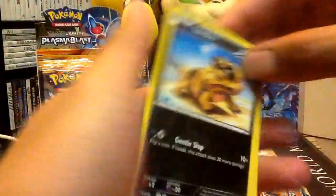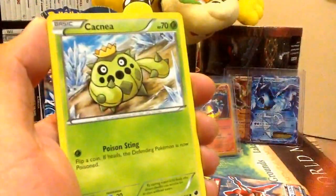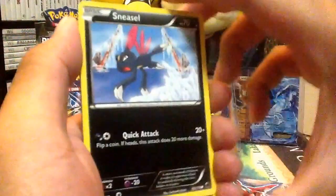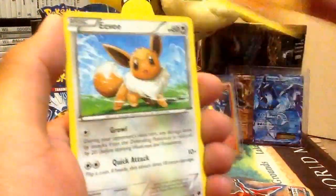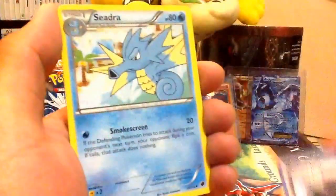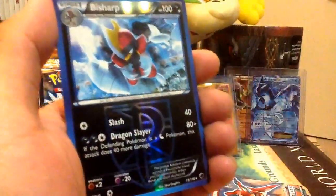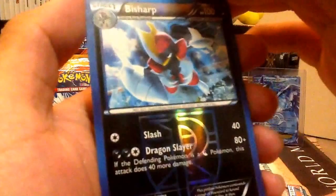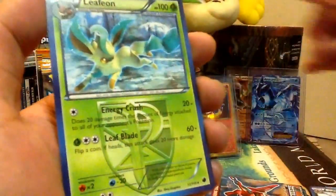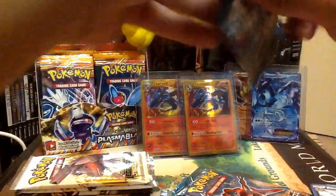Okay, so we got Xandar, Cacnea, Sneasel — looks kind of funny — Makuhita, Eevee, Shadow Triad, Seedra, Execute, and the Reverse Bisharp — looks cool — and a Rare Leafeon. Next pack.